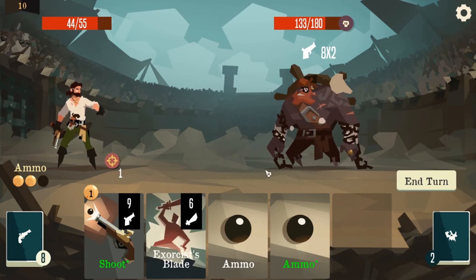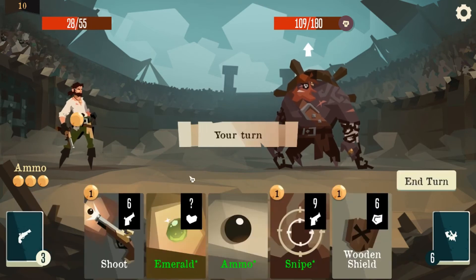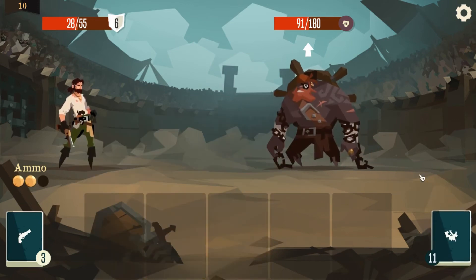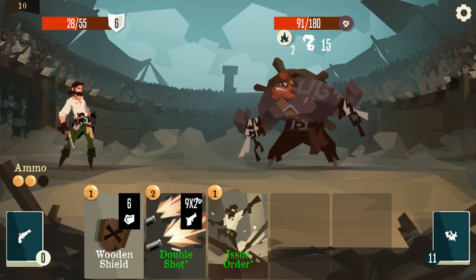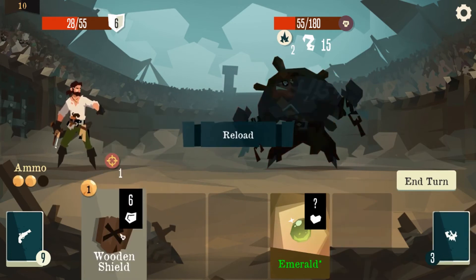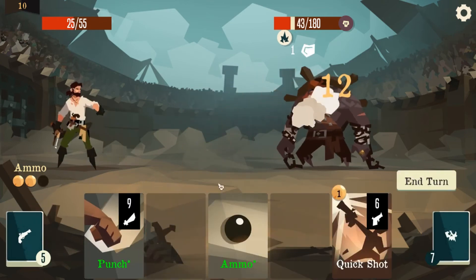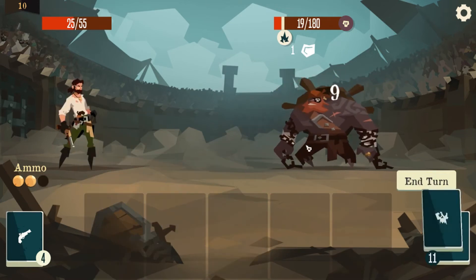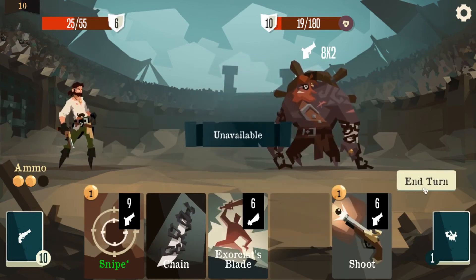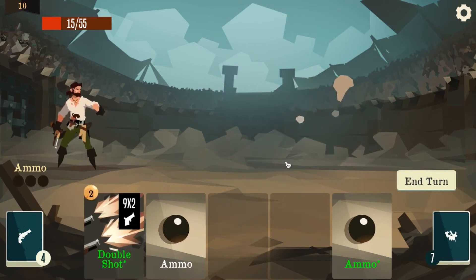Okay — we punch, we quick shot, we exorcist blade, we shoot, we take ammo. It's getting a bit dicey. We can survive it. No chain — good for us. Let's use all of our stuff before we grab the chain. We grab the chain — that's not good. Now's the point where I'm okay with using everything. Hey, we didn't need to!